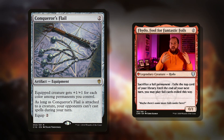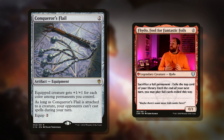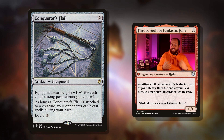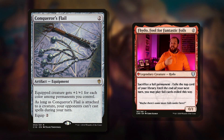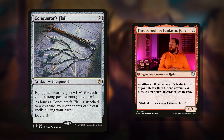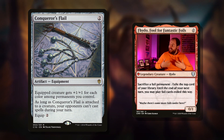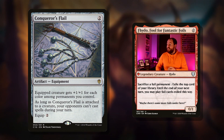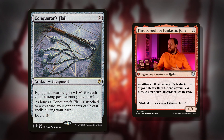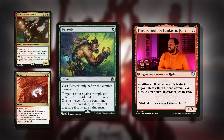At number four we've got Conqueror's Flail. I talked about wanting this commander to be quite aggressive because of that plus five plus five — it can easily get out of control. Conqueror's Flail is a great way of doing that: two mana equipment, equipped creature gets plus one plus one for each color among permanents you control. Our commander is only white but we're going to have a bunch of green, blue, black, red permanents around, so our commander can easily get plus five plus five for just two mana. As long as it's attached to a creature, opponents can't cast spells during your turn, allowing us to swing in and opponents can't use Path to Exile or Swords to Plowshares on our turn.